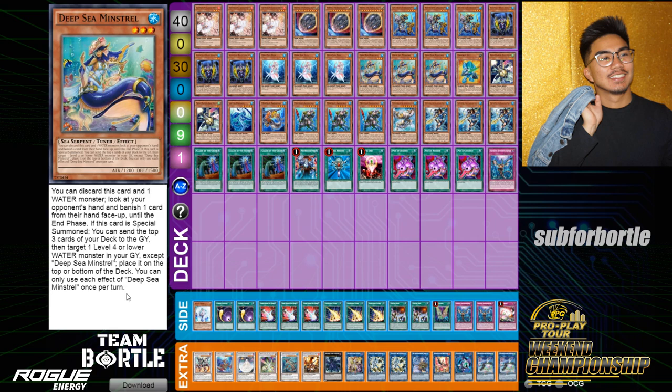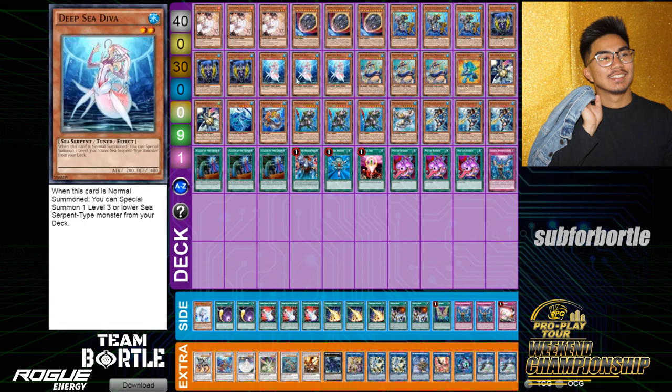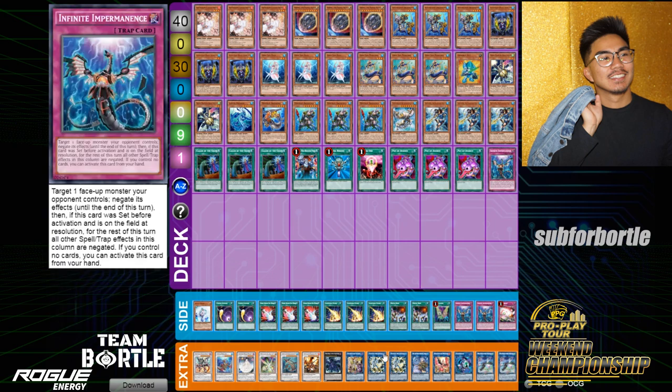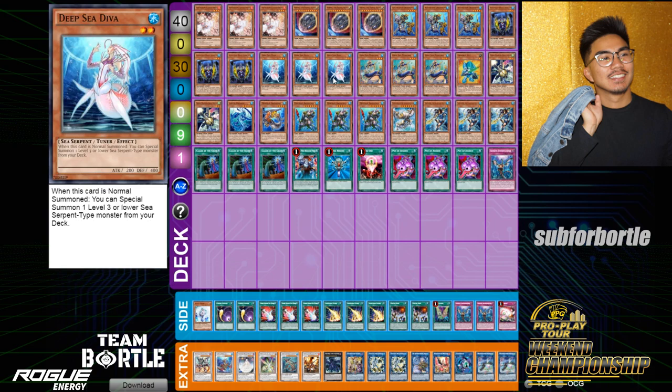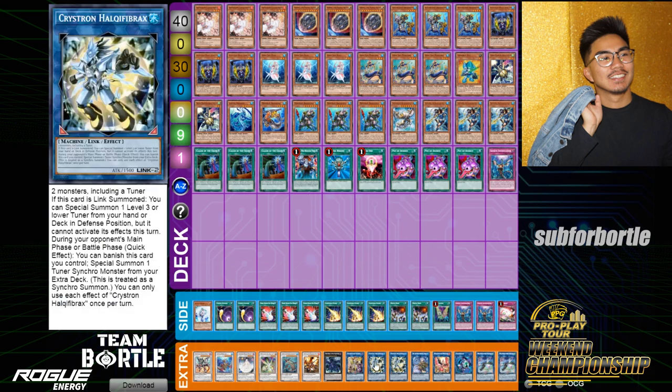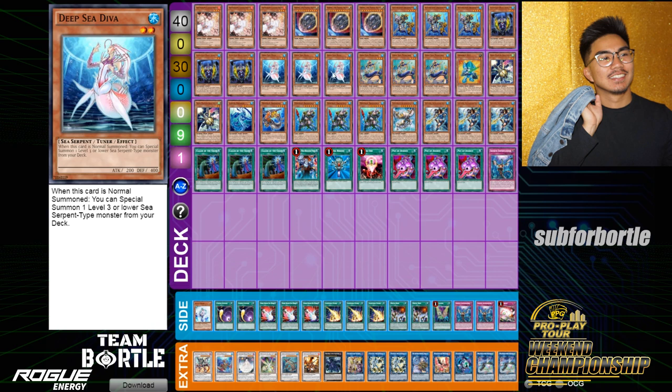The other unusual thing about my list is triple Atlantean Heavy Infantry, because it has a double summon effect. If you normal summon Infantry and then Diva, and you get hand trapped on Diva, you can still make Noodle Fiber — because Deep Sea Diva is a tuner for some reason. So Infantry plus Diva into Fiber plays through one hand trap just off that, and Fiber resolving is essentially FTK in this format.